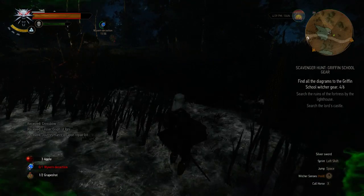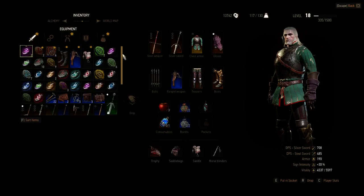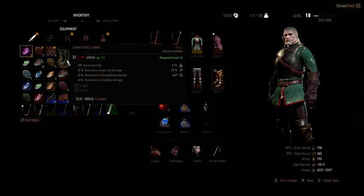Let's check them out how they look. So they got like 559 armor piercing, a lot of armor — 13 armor more than my current boots — and resistance 555.